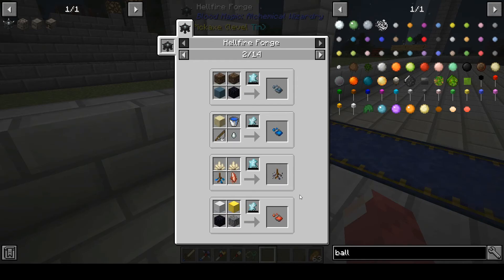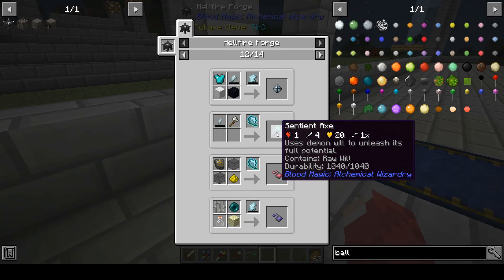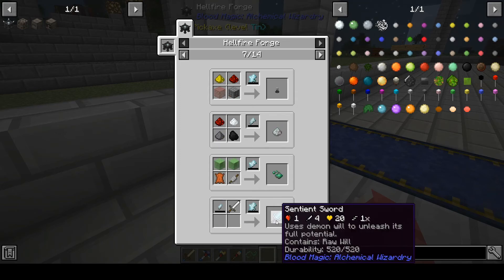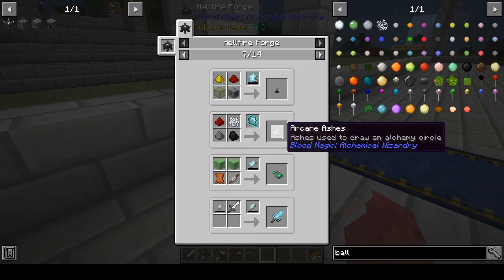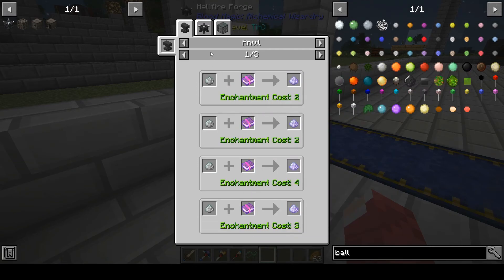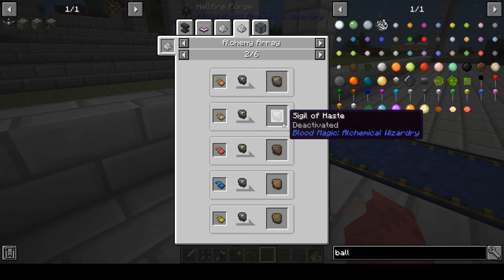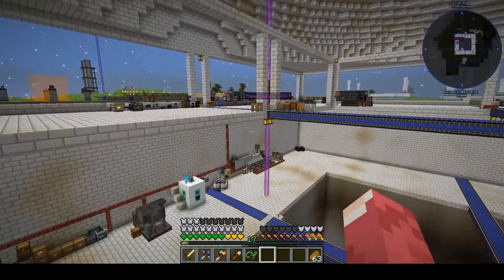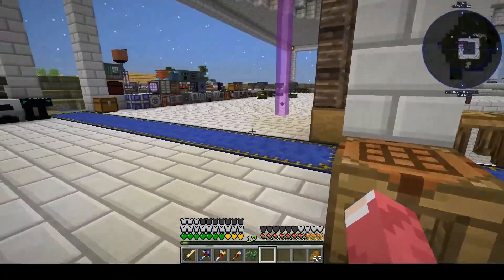We can start making lots of stuff - we can make an axe though we don't really need it, we can start making some gems, we can start making the demon crucible which we need for later. We need the sword - that's the important one to get more will - and the arcane ashes. We can also make the sigils, and the division sigil is needed plus sword stuff to get to the next tier.